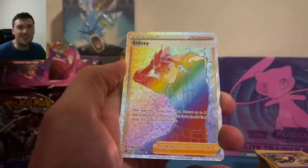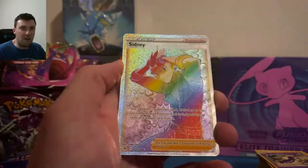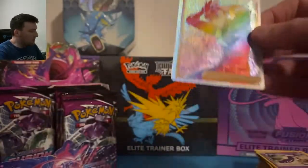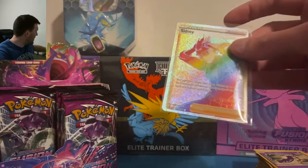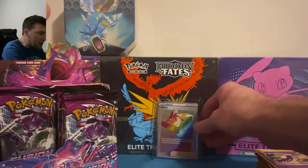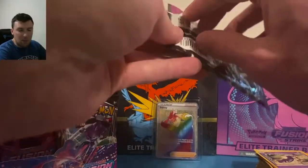Staryu, Mawile, Victini in reverse, Sidney rainbow rare trainer — very very nice, unfortunately not the most valuable card though. Look at that cool background — love it, the explosions in the background with Sidney. Very very nice Sidney card, let me get that into a top loader. There goes our chance at the Mew V Max rainbow, but we've already pulled that Sidney as well.